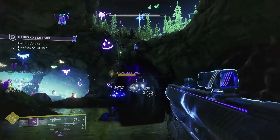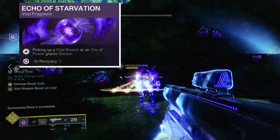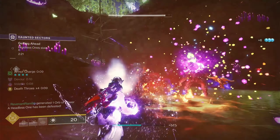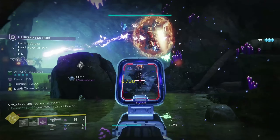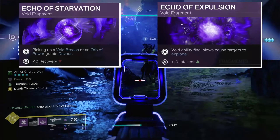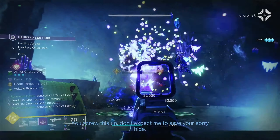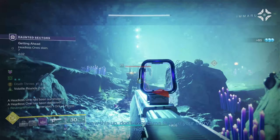We're also preparing this build with the fragment Echo of Starvation: picking up a void breach or an orb of power grants Devour, with a -10 to Recovery. Again, I'm a sucker for survivability, which is why you can easily swap Feed the Void for Child of the Old Gods. We're also taking Echo of Expulsion: void ability final blows cause targets to explode, with a +10 to Intellect. This fragment adds very nice add-clear not just for our grenade but also our melee, super, and Child of the Old Gods if you run that.